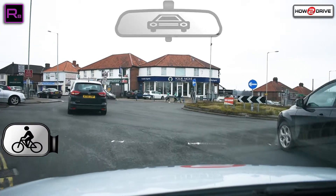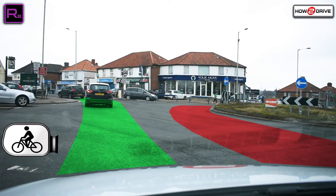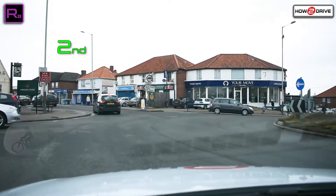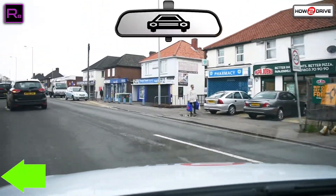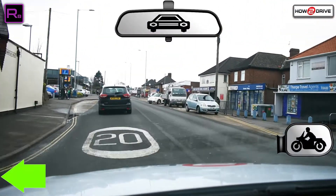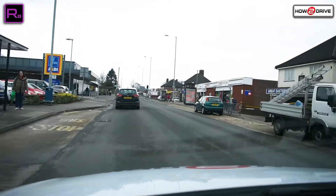Checking our mirrors, looking for those cyclists again. We're going to be keeping to the left, aiming at the second exit on the green path, being aware of vehicles to the right. Into the roundabout, making sure we time our signal correctly so we don't confuse people in the first exit. Then into the new road — check those mirrors and make progress if it's safe to do so.